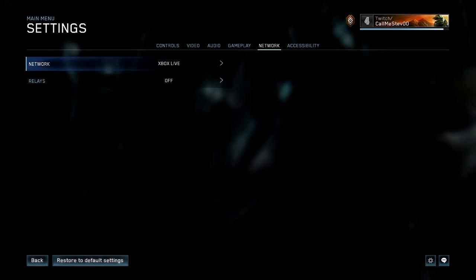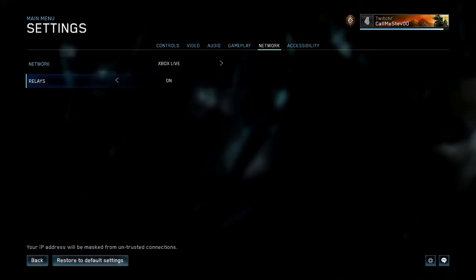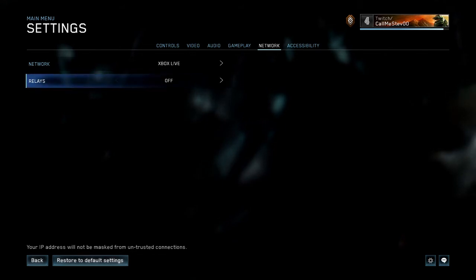Now, by default, Relays is going to be on. What you need to do is click it off.